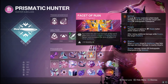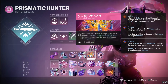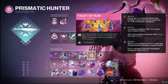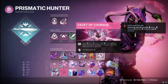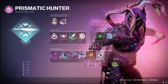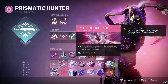Facet of Ruin — stasis shards when they explode, or frozen targets, have a bigger AoE. We'll get this sometimes when we freeze targets or if you're using the dodge with the Dustfield Grenade. People are getting frozen all the time in the Crucible right now. Last but not least, Facet of Courage — our Arc, Solar, and Void abilities deal increased damage to targets affected by Darkness debuffs, so our grenade is going to do a bunch of damage on targets affected by our Sever, Threaded Specter, or Winter's Shroud. It rounds out the subclass absolutely perfectly.